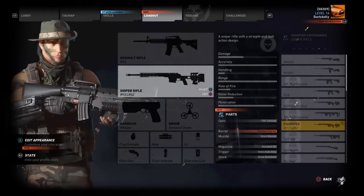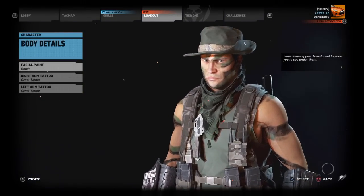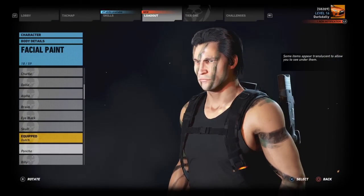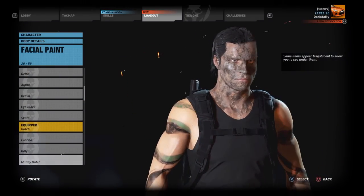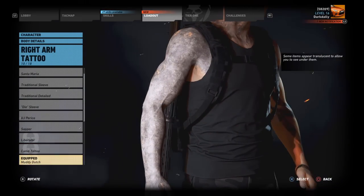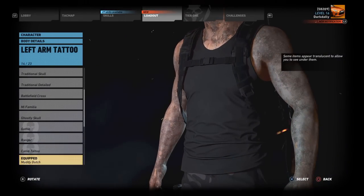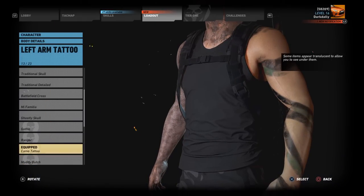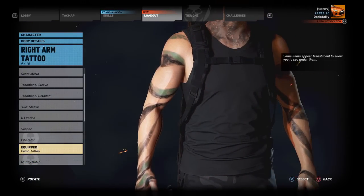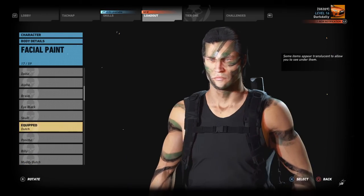Let's have a look at the other stuff that comes with the pack — the clothes and whatnot. It's directly from the movie. Looking at face paint options: you have Dutch's face paint played by Arnold Schwarzenegger, the face paint of Poncho and Billy, and also Muddy Dutch — when Arnold covered himself in mud. There are matching tattoos to go on your arms so you can get that cool mud-covered look. Note: the camo tattoos I'm using are from the Sniper Ghost War pack, not the Predator pack. I want to go back to my Dutch face paint — I really like this one.